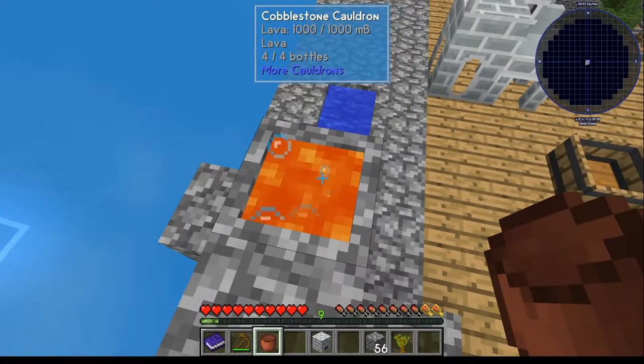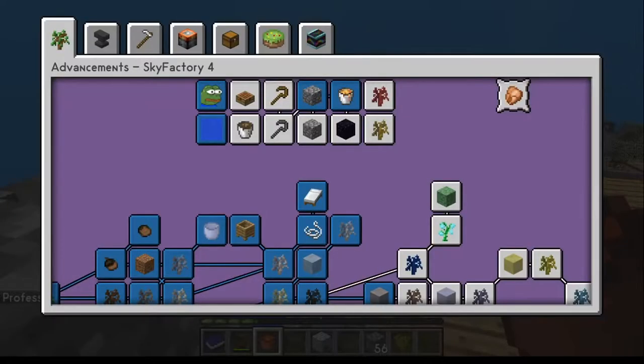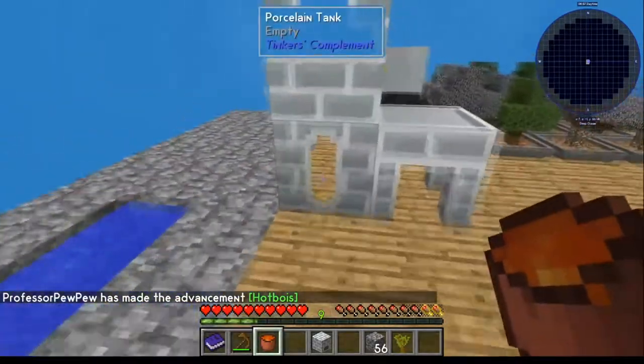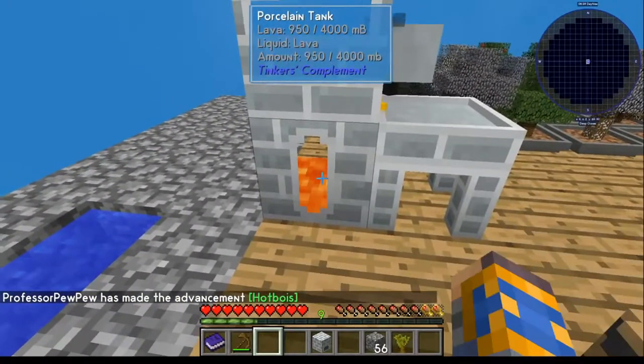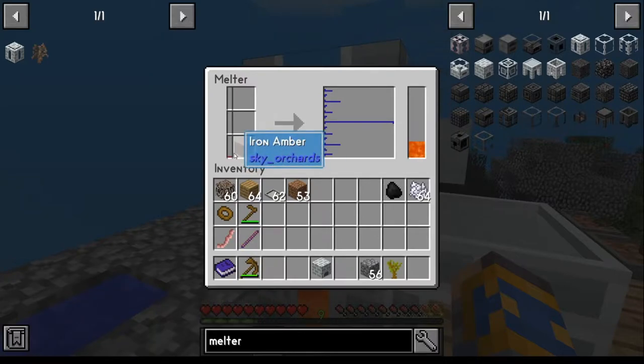Once you've got a thousand of it, use your clay bucket to pick it up. Your clay bucket, however, you're going to lose once you do this the first time — it's a one-time shot, so you've got to get iron made before you can do that, or make more buckets either way. Once you've got your lava in hand, take it and pour it in the tank. Now you'll be able to melt things.